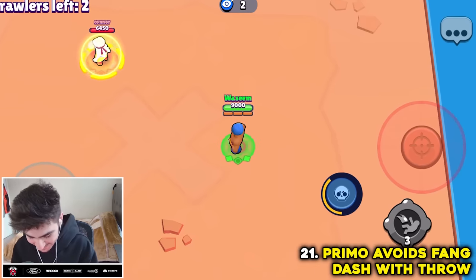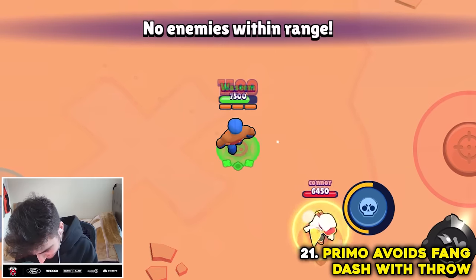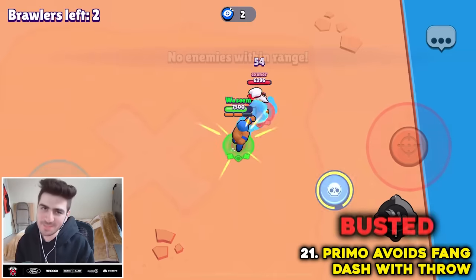Primo can avoid Fang's super by throwing him mid-dash. No, that would have been sick. Myth busted.